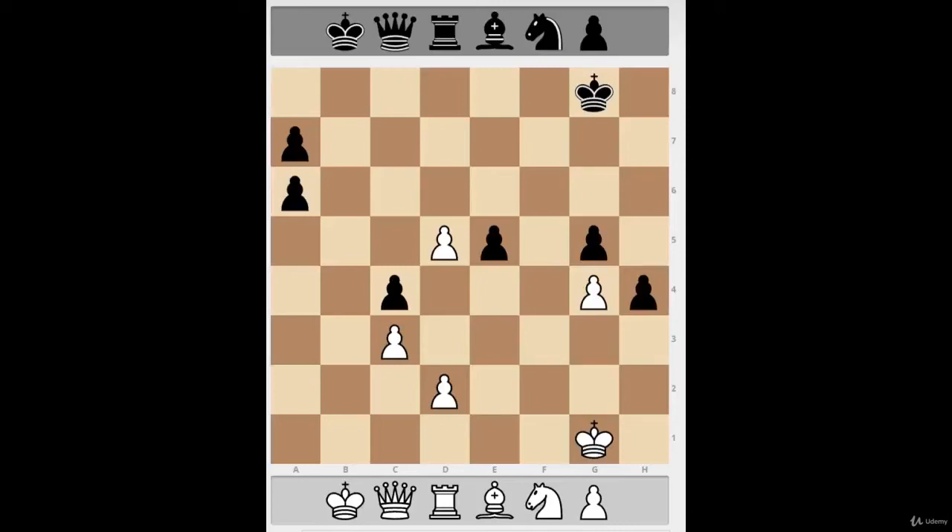Now I want to talk about the other side of pawn structures — the good pawns in chess. Last lesson we talked about doubled pawns, isolated pawns, all the ugly pawns. Now we have the good type of pawn. The first one is called the passed pawn. Right now there is one passed pawn on the board, which is the d5 pawn. It's passed because it has no one in its way, so it can just go up and up.